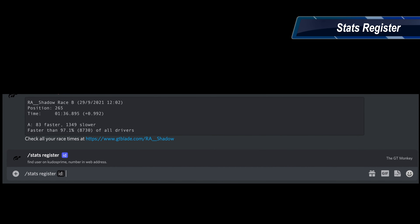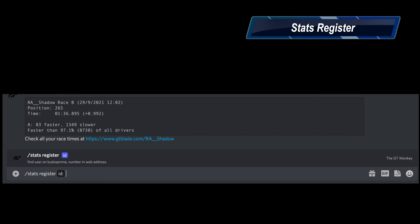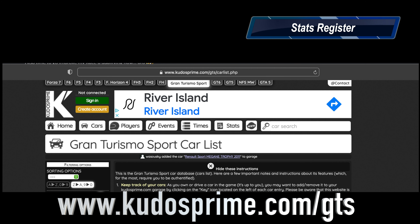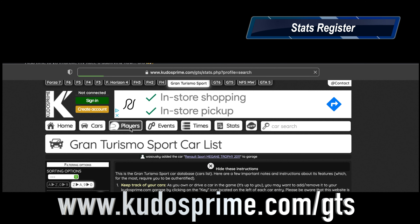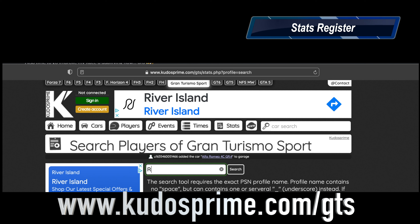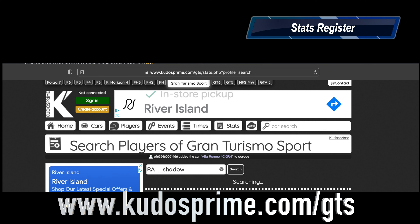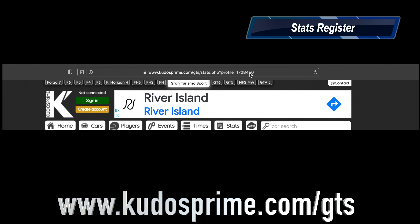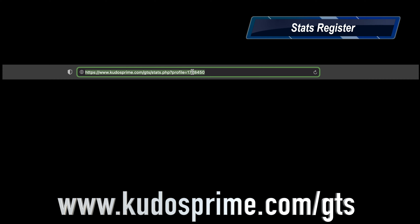Moving on to stats and registering your Sony ID — you can get this from Kudos Prime. Go to www.kudosprime.com/gts, then click on the players icon in the middle, put in your PSN name, and click search or hit return. There's a link there to click and in the address bar at the top you'll get your PSN ID.